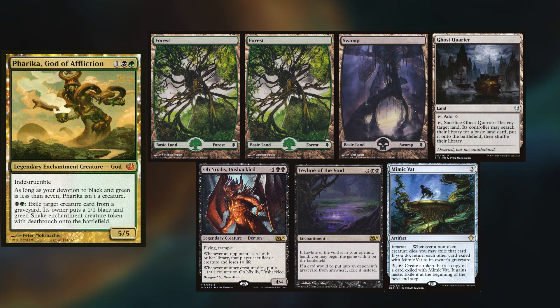Mike is playing his freaky Farika deck, keeping two Forests, a Swamp, Ghost Quarter, Obnixilis Unshackled, and Laying of the Void.